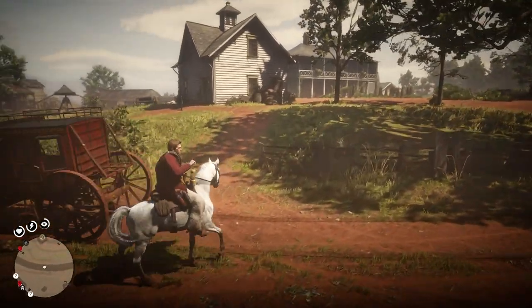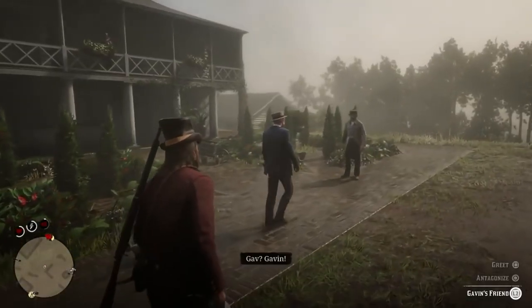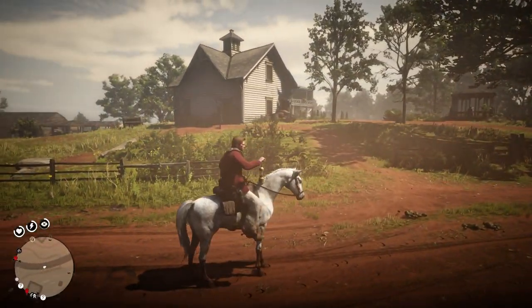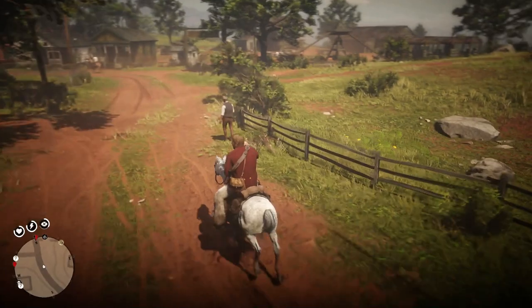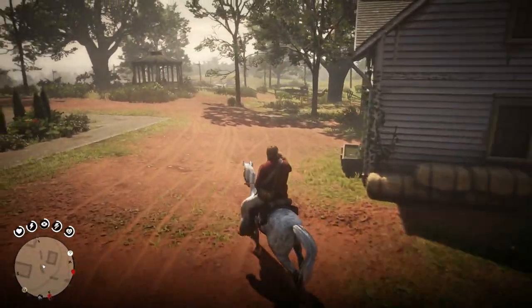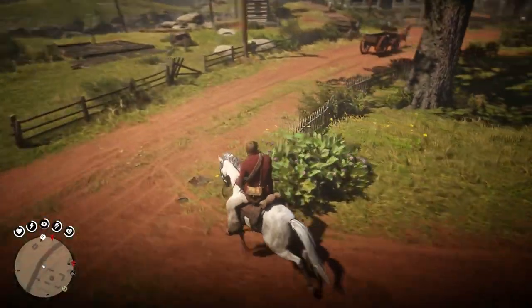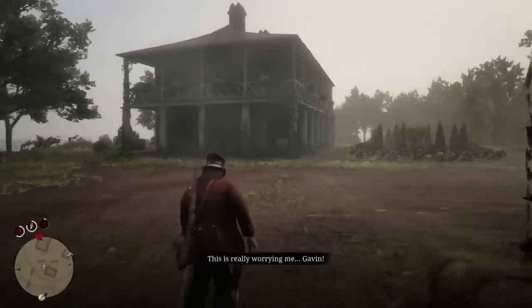He's just walking around asking for Gavin. In his first encounter, we find him walking around Rhodes, going the same way every single time - just walking his route. He goes to the right and then between those buildings, sometimes taking a left, sometimes a right, but he always ends up at the same point, just going around and around and around.